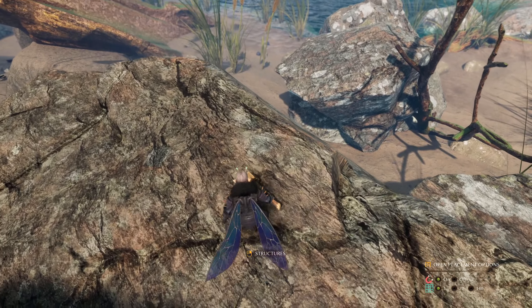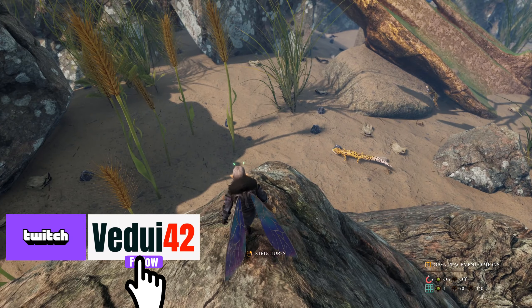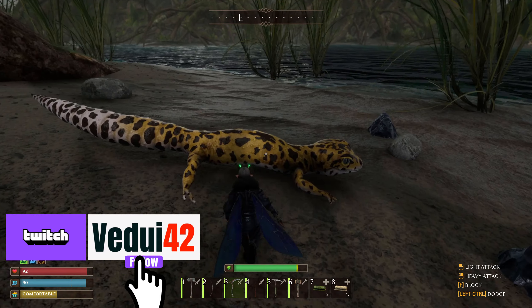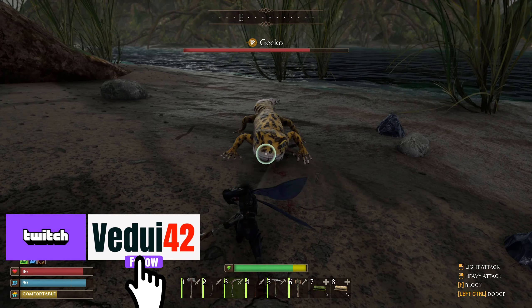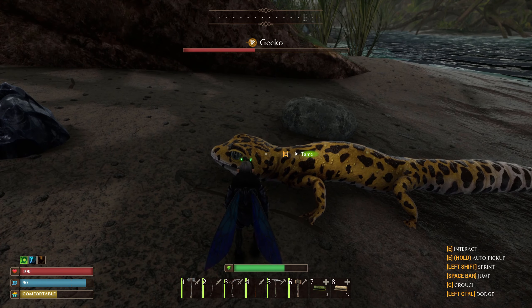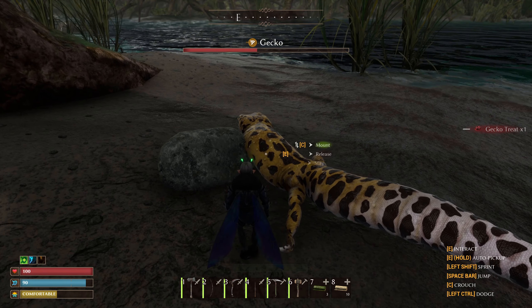With the gecko treat cooked up, head back down to the rocky shores. You've probably already seen them when you went to kill the rhino beetle, as there's a number of them wandering around. Engage in some playful mock fighting until its health is down below half and the option to tame will appear. It's normally F, but I've rebound my interact to E — press that and it will be tamed.